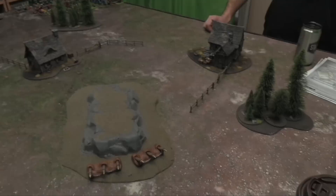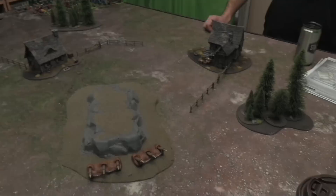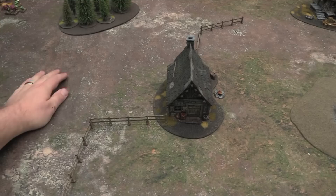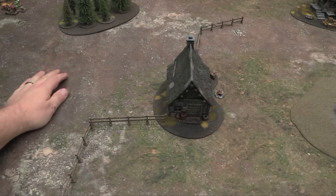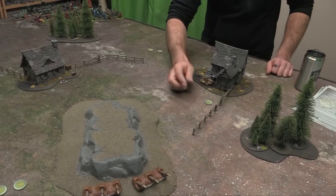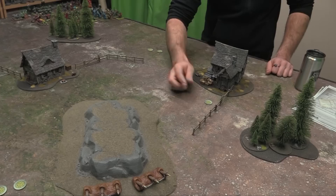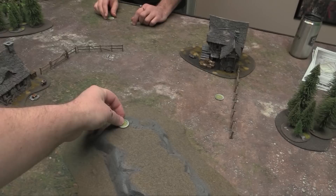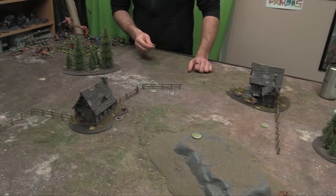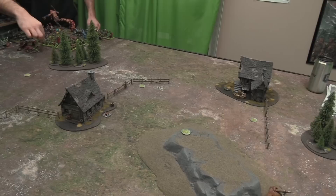We rolled Pillage as our mission — that's d3+4 objective markers, which came out to five loot counters. We roll off to place them: they can go anywhere on the table at least three inches from blocking terrain and 12 inches from each other. Chase got to place first with three counters to my two. One goes up on the hill, one in the open, and we spread them across the board at least 12 inches apart.